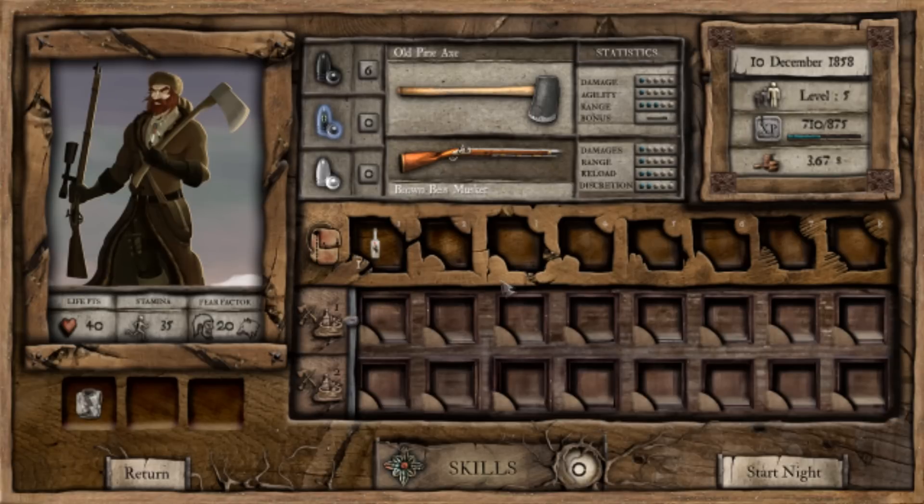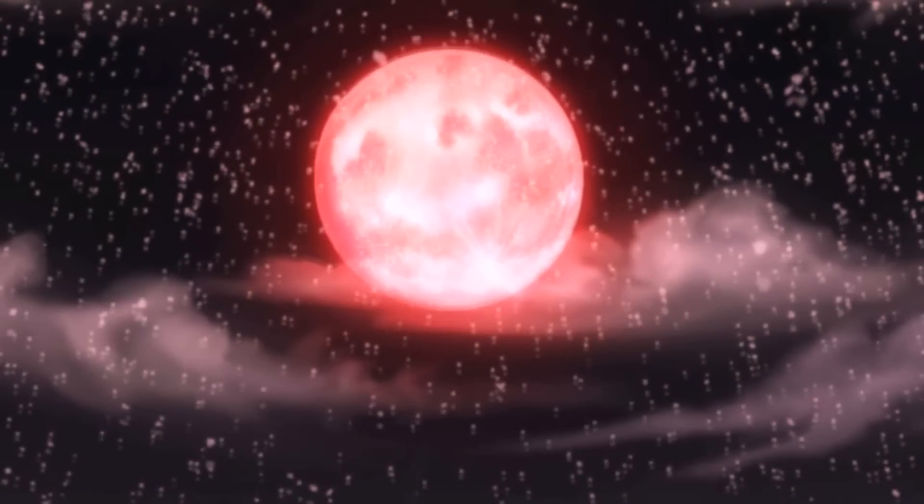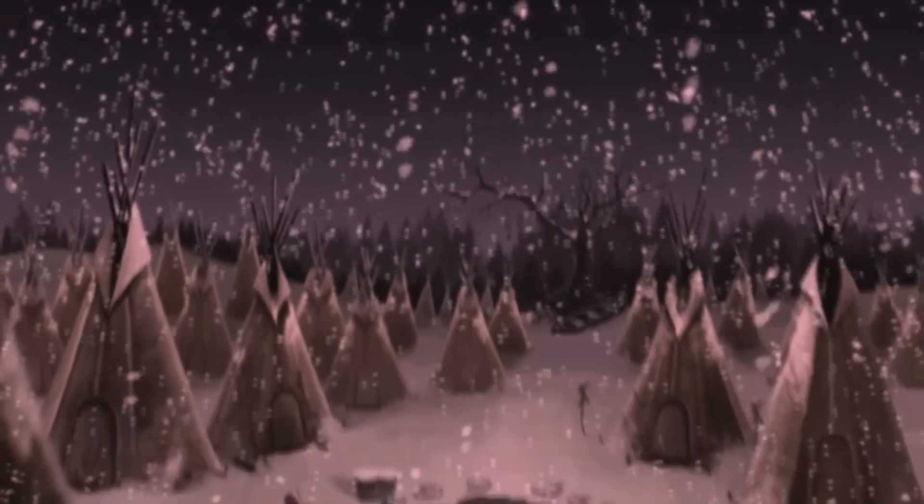So we are going to go ahead and start here. Let's make sure we do have our caribou, we have our armor, everything is set up. We are kind of almost out of ammo — we still have six shots, so I wouldn't say we are almost out of ammo yet. But once you are under a certain amount of shots, I think it is seven, it starts telling you. But here is a little bit of a cutscene.